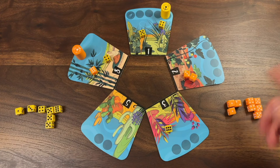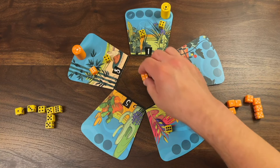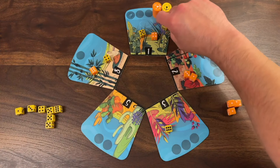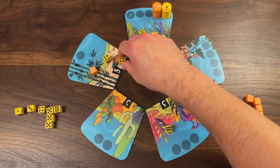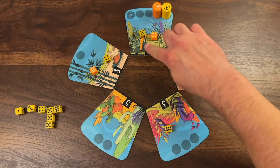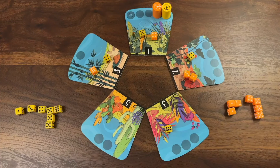Now it's orange's turn. They use a four as well, move four spaces, place their four, and then pick up the yellow die. They can move it to one adjacent garden or another — and of course they move it over to the number two garden. So now they are tied for control over the number one garden and they still have control over the number two garden. That was a pretty good move.